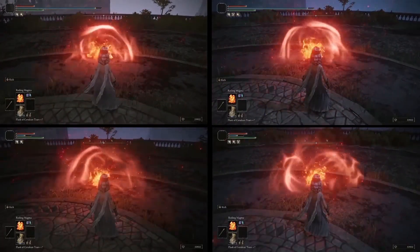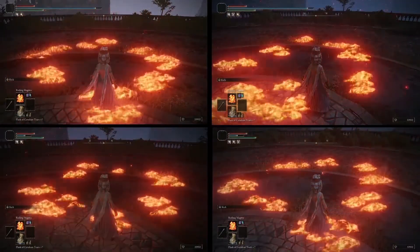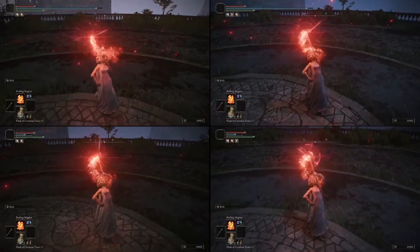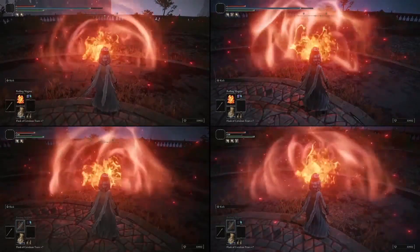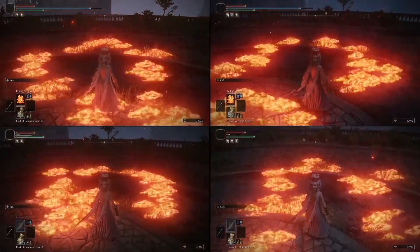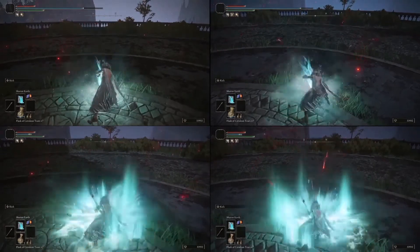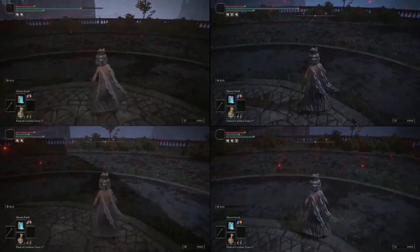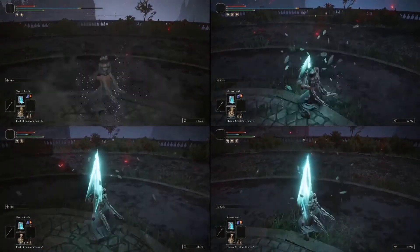From what I noticed, when you have 99 dex and the Talisman, it seems like it doesn't really give you any value. When you have 10 dex and then equip the Talisman, it seems to help a little bit based on the footage that I captured. I don't know when exactly it stops helping though.